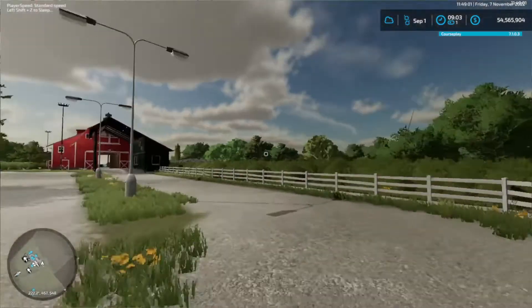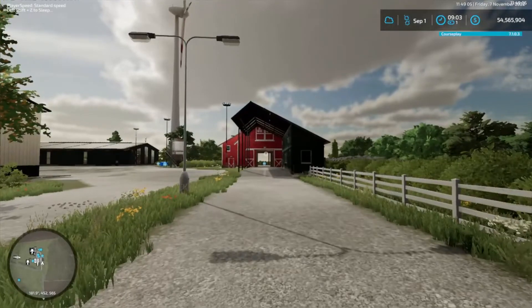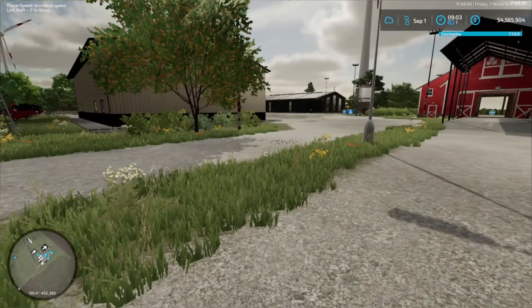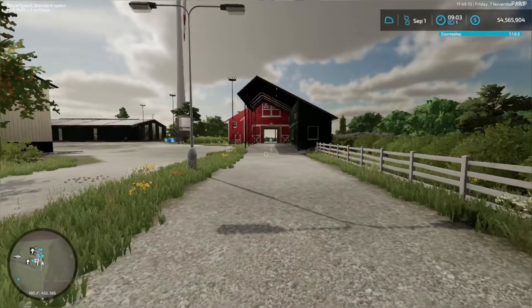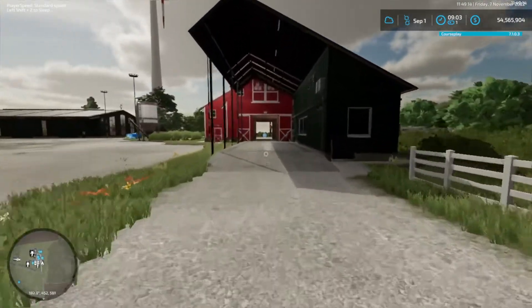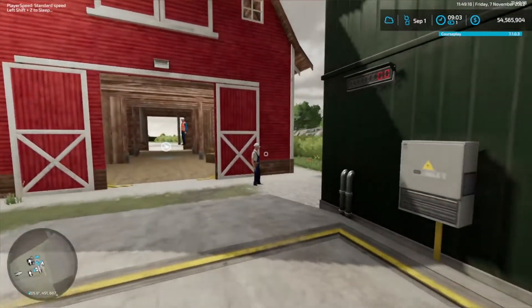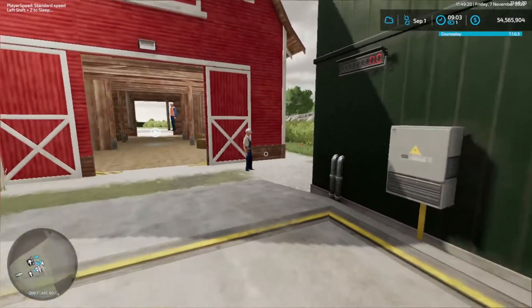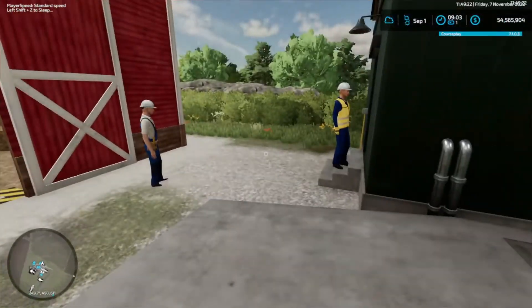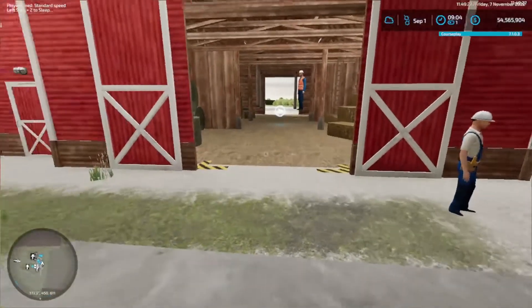Okay, we'll start by going this way. Now, semi-trucks - when we have our trucks coming off the fields with the crop and stuff, they'll come down this driveway here, up onto the weigh station so we can have it all weighed. We've got the meter up here, a couple of guys standing around working, of course.